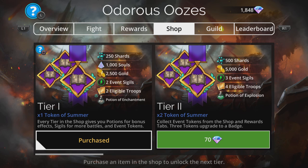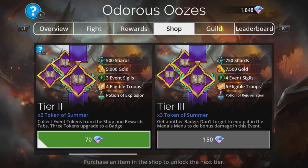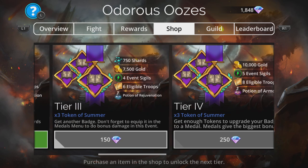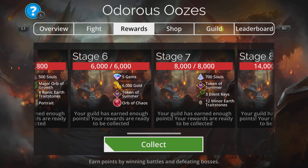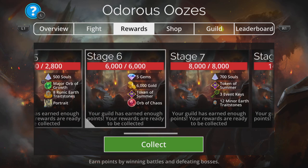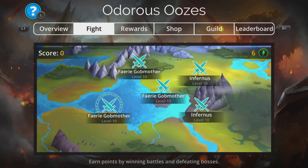You get extra shards, extra souls, event sigils, and more. That's the only tier I'm going to grab for this. If you get more, you get tokens which you can upgrade to a badge, and that gives you extra power — eventually a medal — doing a lot more damage, which makes the later stages easier. Your guild helps out too, and if you're not in a guild, get in one. It makes things so much easier.